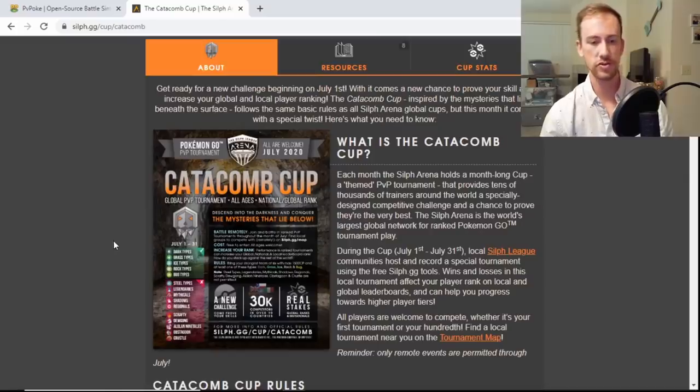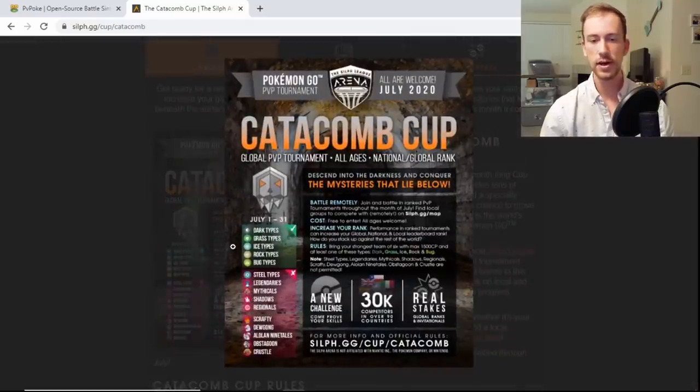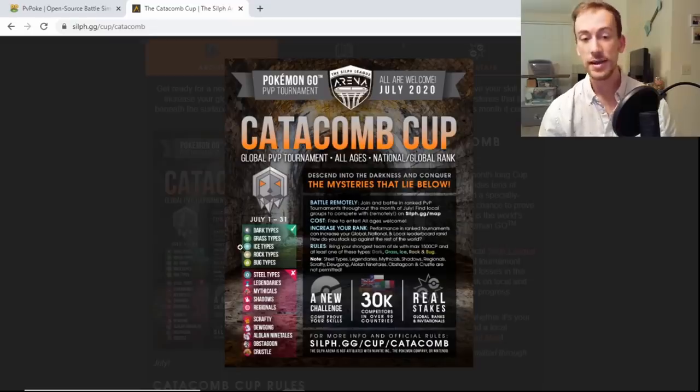So let's check out the graphic for the rules and restrictions. The typings that are allowed are Dark, Grass, Ice, Rock, and Bug types. Some of the restrictions: no Steel types, no legendaries or mythicals, no shadows, no regionals, and specific Pokemon bans — no Scrafty, no Dewgong, no Alolan Ninetales, no Obstagoon or Krookodile. With Dark, Grass, Ice, Rock, and Bug — nothing really hard threatens Dark types in this cup.